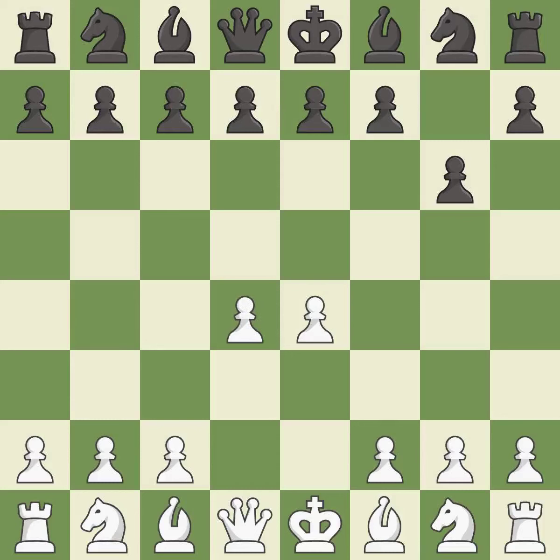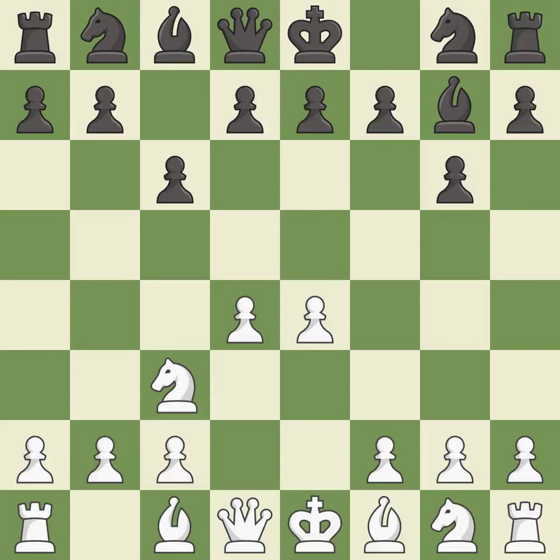d4 takes full control of the center and opens up for more development. Bg7 puts the bishop on the long diagonal in a move called a fianchetto. c3 defends the e4 pawn and puts more pressure on the d5-square. c6 controls the d5-square and allows the queen to develop on the queen's side.